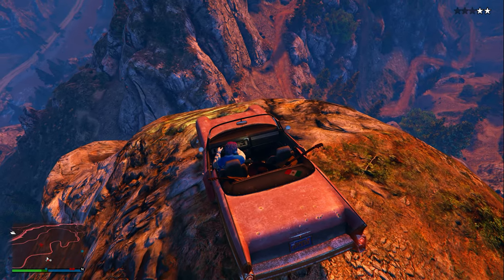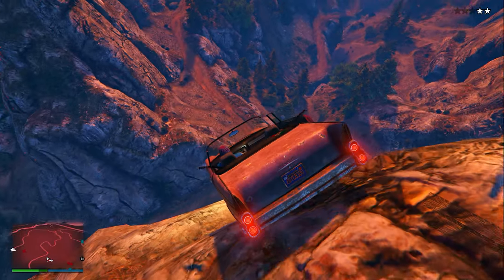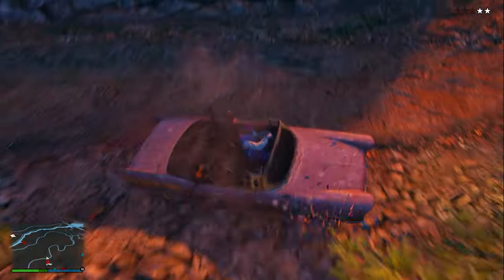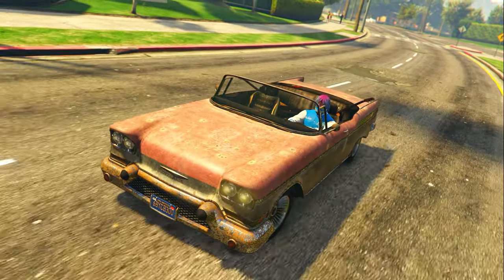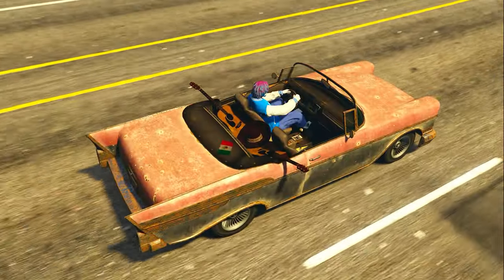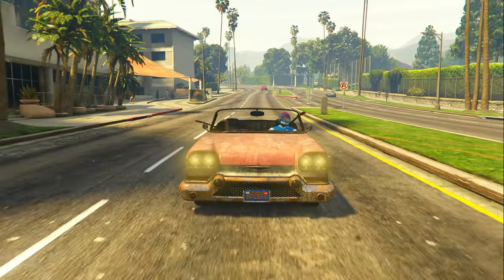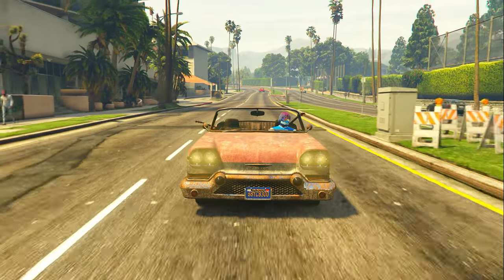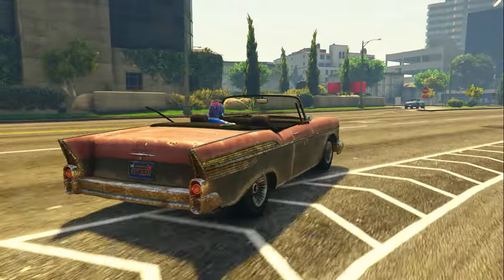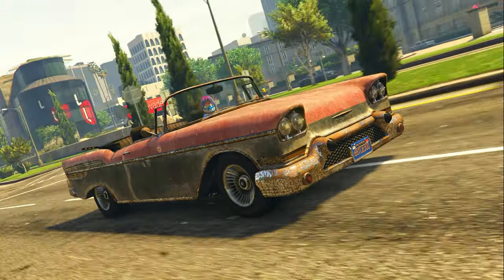Once you snipe the driver, simply go over to the vehicle and get inside — you can now save it for yourself. Be very careful if you end up falling down the cliff because if you don't land on your wheels you will explode. As long as you don't explode, drive it over to a garage and save it. They call it the Mariachi Tornado because in the back seat there is a pair of mariachi guitars and a mariachi hat — it's a pretty cool and unique vehicle.